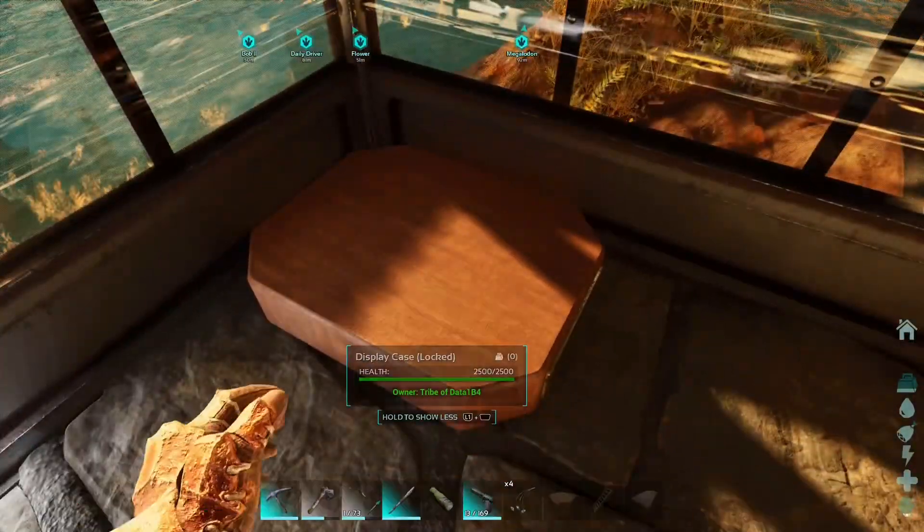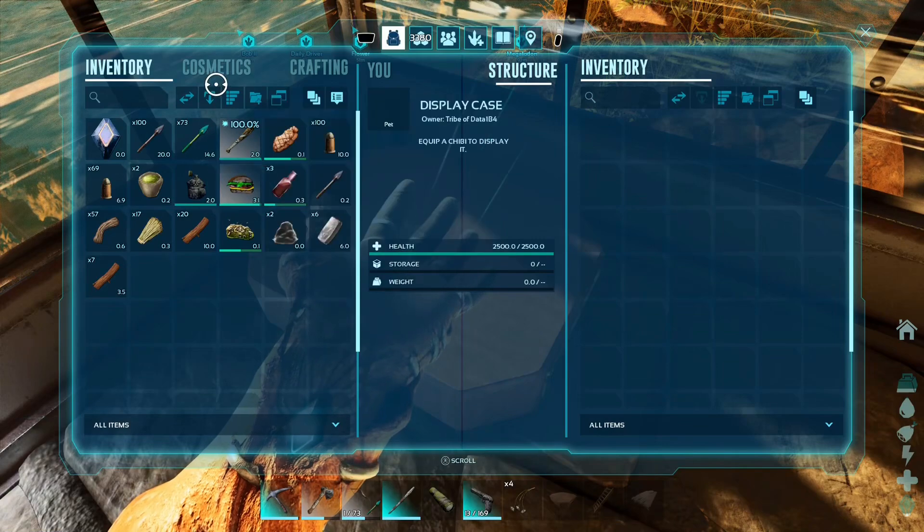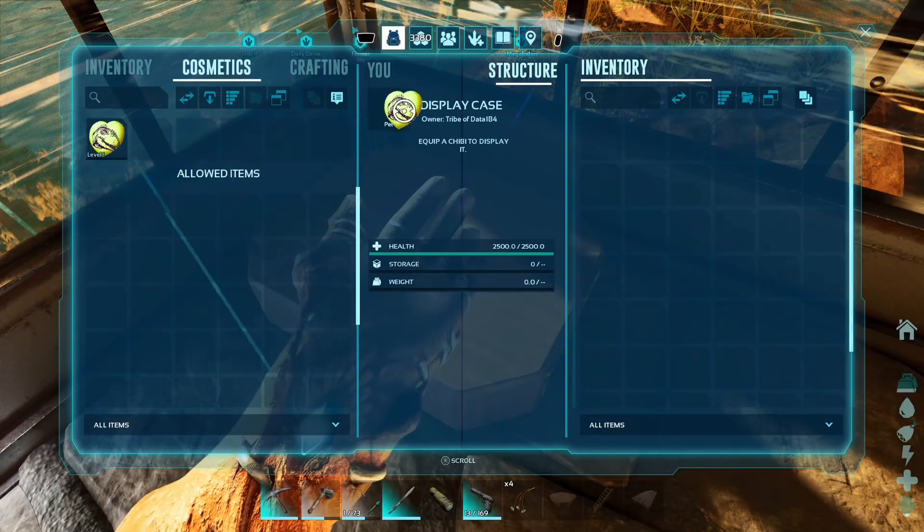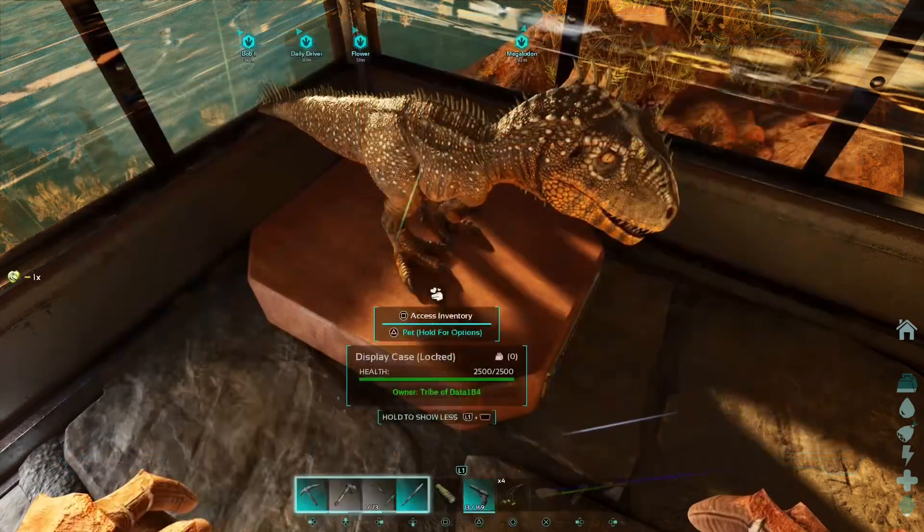Opening the inventory, I'm going to have to go into the cosmetics. And there you'll find the chibis and all your other cosmetics that you've been getting. I'm going to put that in there and let's see what this looks like.